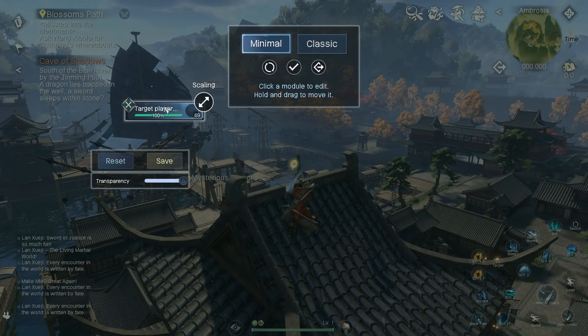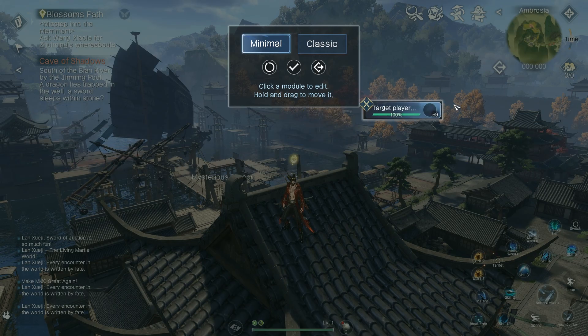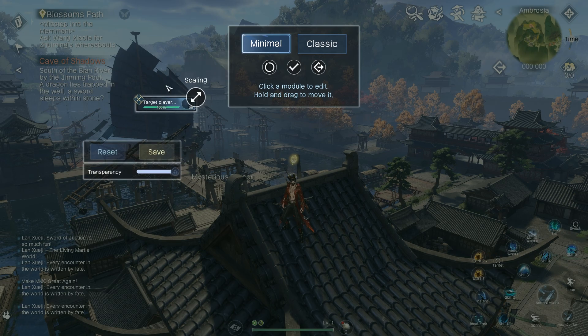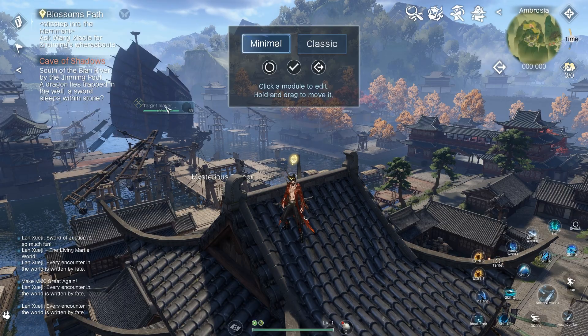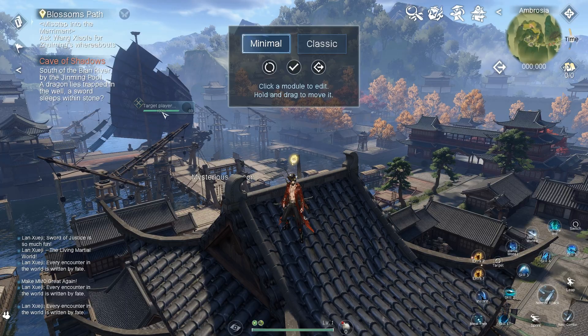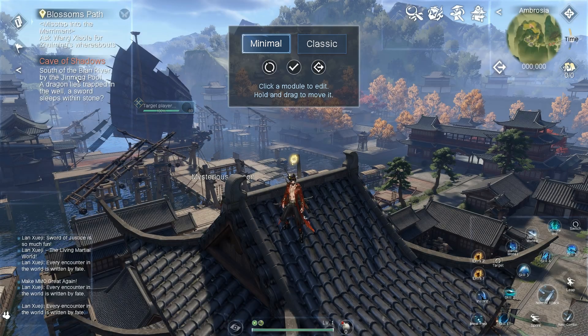This next element is mainly for healers — when you target a team member you'll see their HP bar. You're free to put it anywhere, but I scale it down to 75 and reduce the transparency to about 60. You can't always see HP bars in PvP and such, but for healers it can be important. If you're a healer you also have your party frames on the left — I keep them visible but at half transparency.